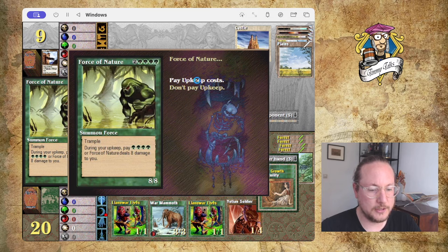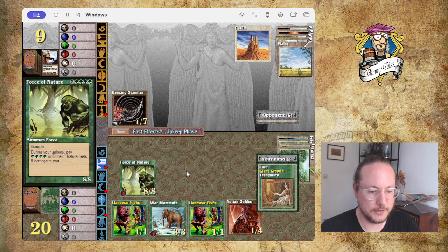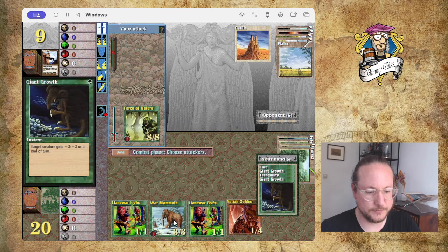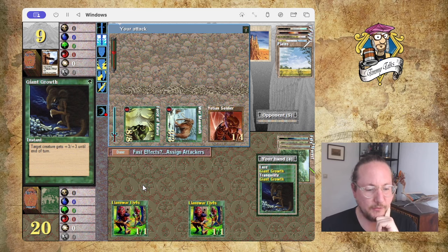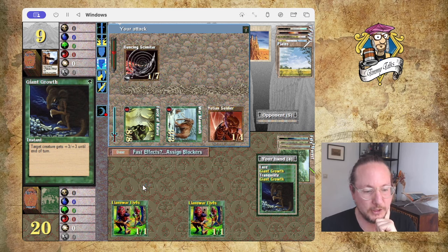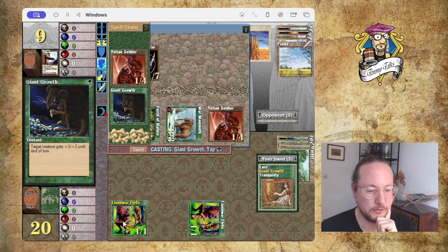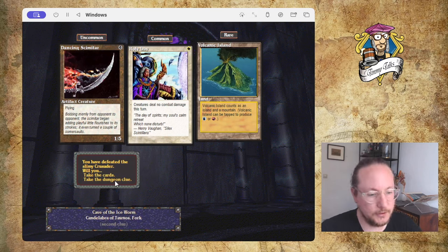Pay the upkeep cost — one, two, three, four. Let's attack. He's already on nine. I should have attacked with everything, because I think he has to block the Force. I could have won it right there. I can go double Giant Growth — put one on here, one on here. There we go, defeated! I'll take that Dancing Scimitar as a reward — I want that card.